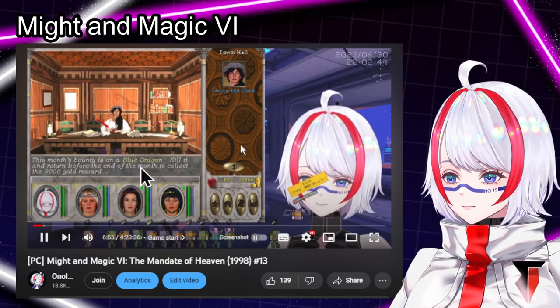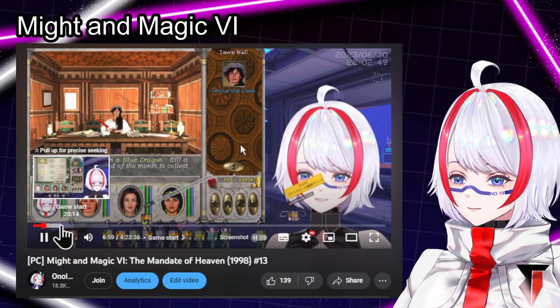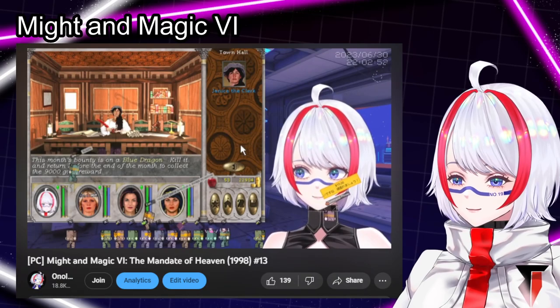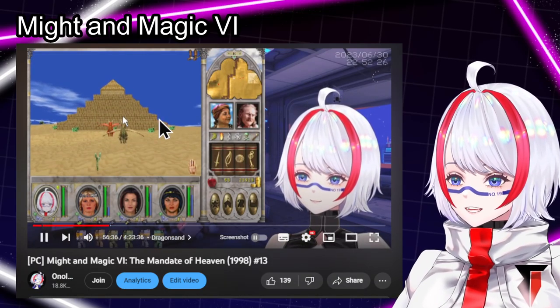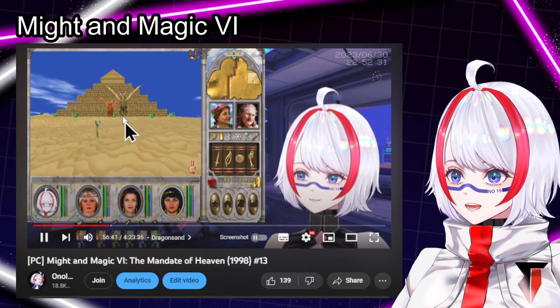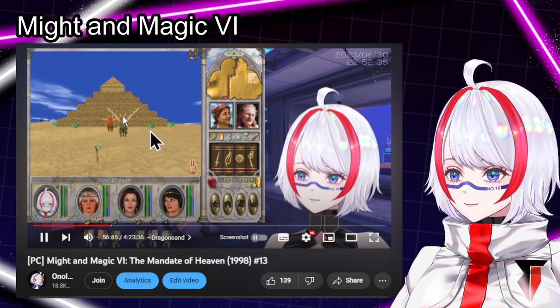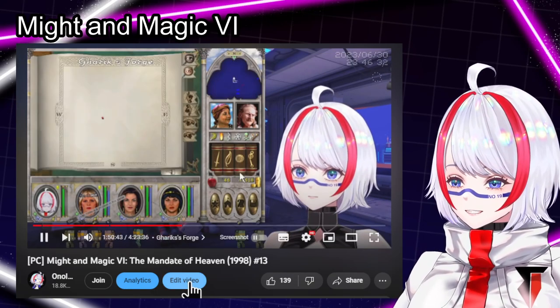The bounty said I need to kill one blue dragon, but when I go to the dragon's area it was very, very difficult as the dragons are in a big pack. I was able to find two dragons that were separated from the others and I was able to kill them slowly while using the Lloyd Beacon and flying. After that I moved on to Garrick's Forge.